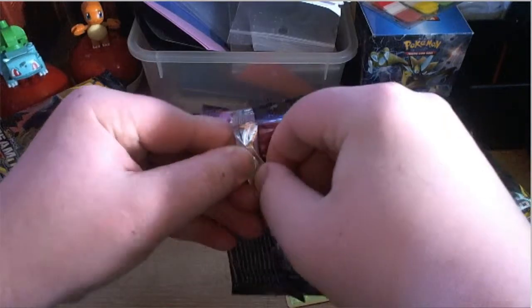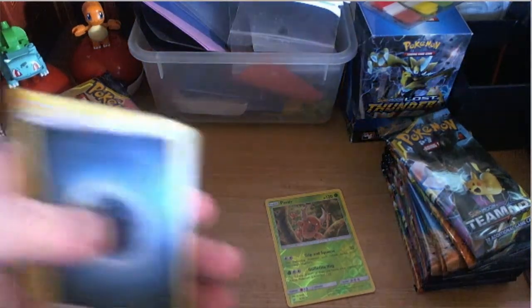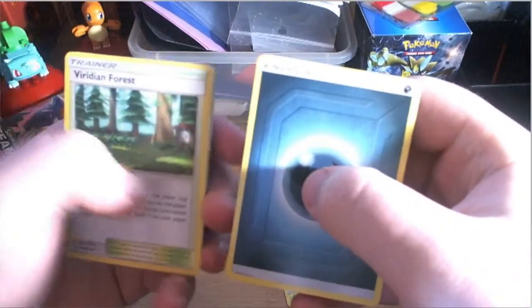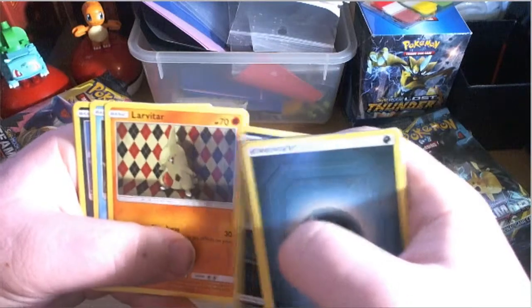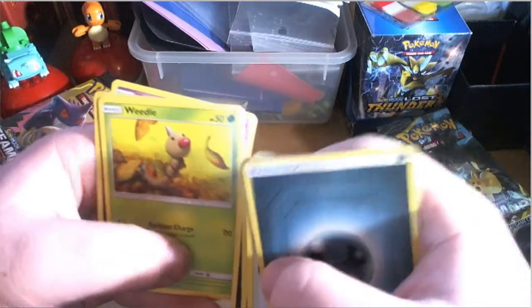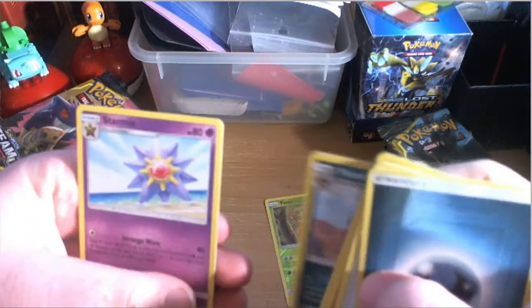We figure out the technique: find the two little notches and pull it apart from there. Dark energy, Viridian Forest, Rapidash, Electro Tracer, Zorua, Larvitar, Psyduck, Volaby, Weedle, and the reverse is a Mandibuzz. We also got a Starmie. So that's one point each.